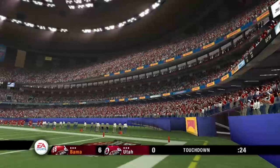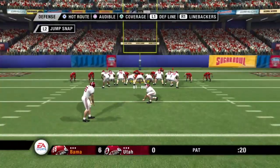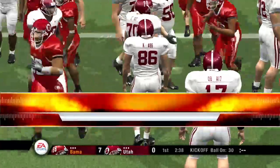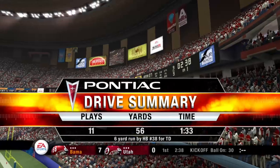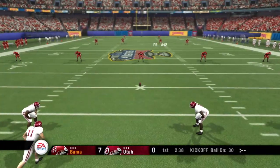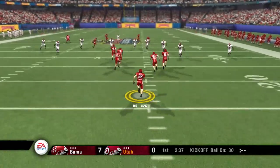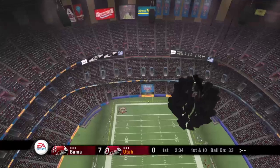There's a player hurt, but it doesn't look to be that bad. They'll line up for the extra point — Alabama with a six-point lead. He hits the PAT. So we take a moment to check out the Pontiac drive summary. Alabama lines up for the kickoff, number 26 and number 9 set to return. He kicks off, number 26 fields it at the seven, and he's taken down at the 33-yard line.